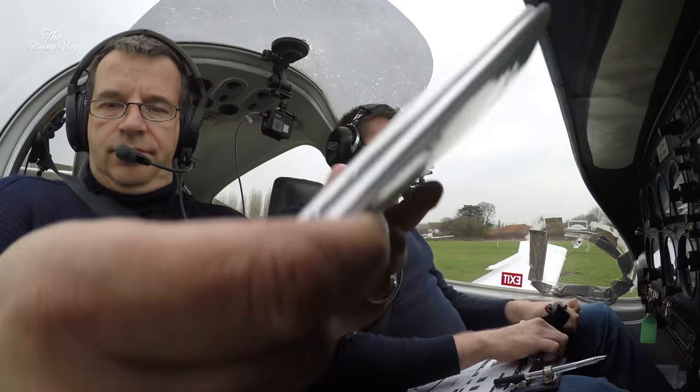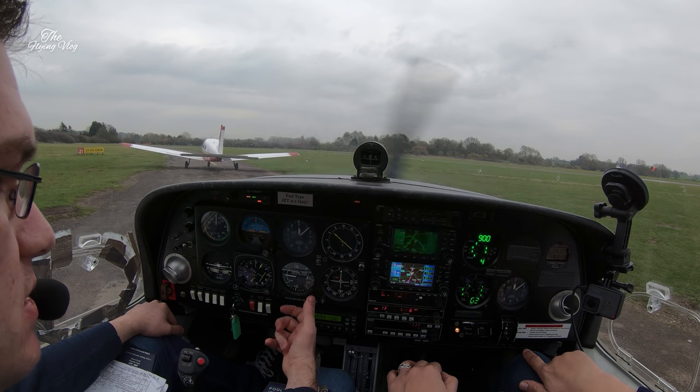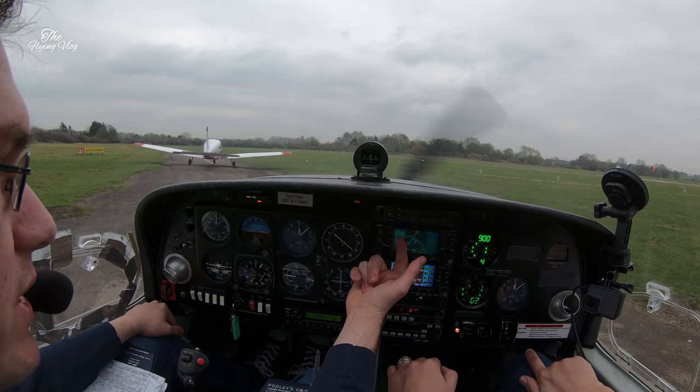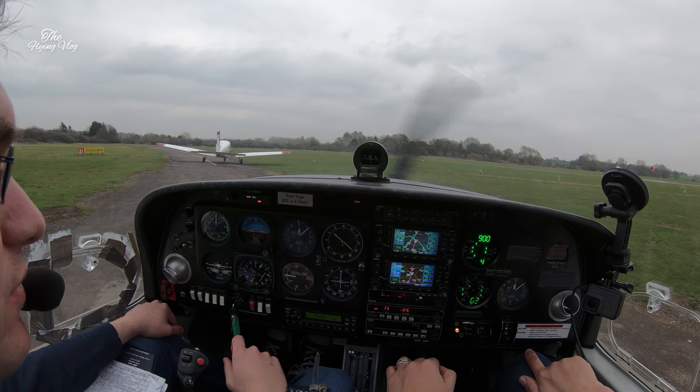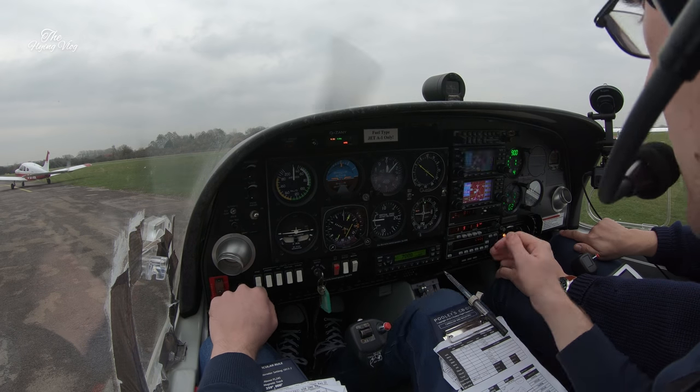Departure brief: runway 21 left, left hand turn, noise abatement, 500 feet flaps up, continue climb to 2,000 feet. Outside the ATZ, Thames radar, traffic service with radar, vectors to ALKIN. Landing light on, taxi.